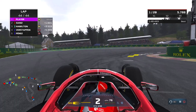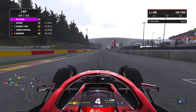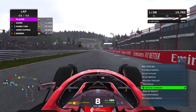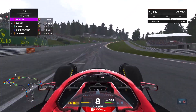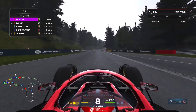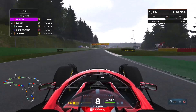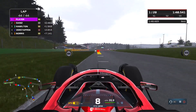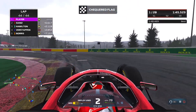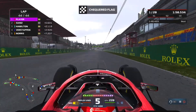We go wide at Blanchimont, Perez goes around the outside — contact between us and Sergio Perez. He has a problem, I think he's lost his front wing. Sergio Perez is now struggling as we head towards the start of the final lap. On the replay he turns in very aggressively. We were very much alongside Sergio Perez heading into the corner — even more so by the apex, we were actually ahead and on or very close to that inside white line.